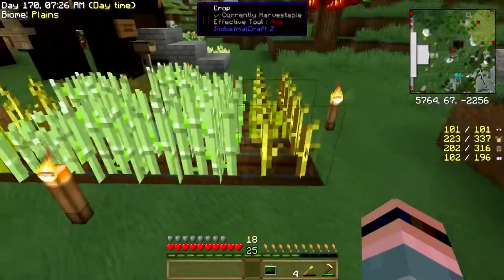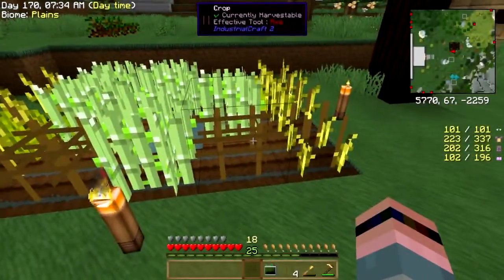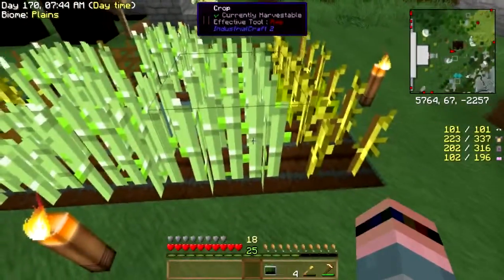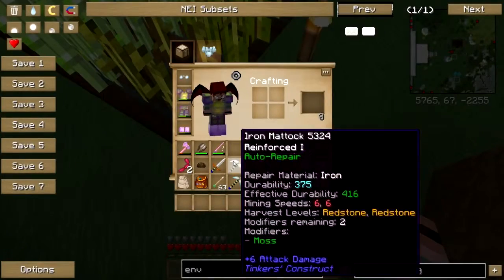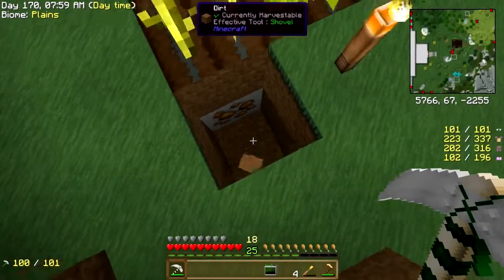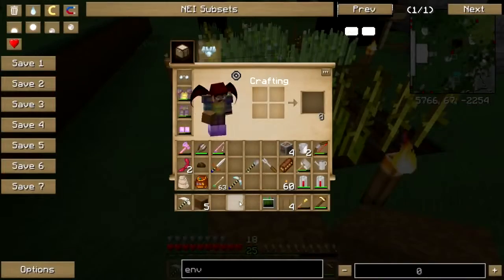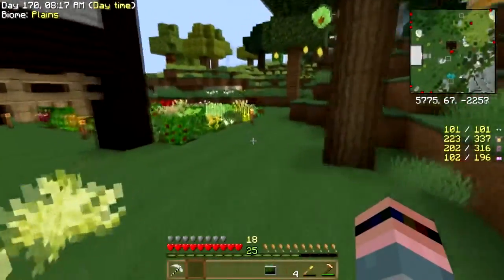Hey folks, welcome back to Culinary Quest. I'm neck deep in crossbreeding now. The path to coffee, from what I understand, is you breed sugar canes until you get Stick Reed, breed Stick Reed until you get Ferru, and then you breed Ferru and you get coffee. Simple, easy. You have to have a block of iron ore or an iron block underneath it for it to grow properly.